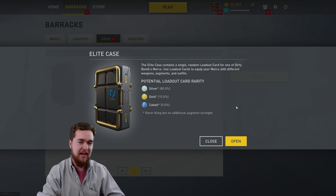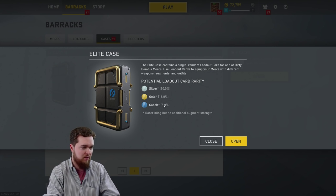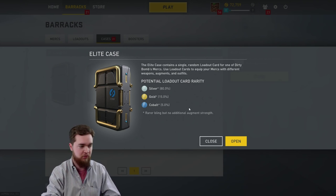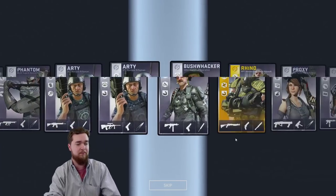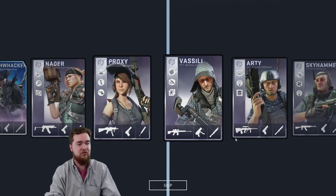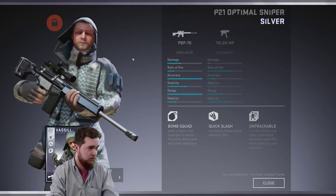Alright, so — second case of the day. You know what I like about this? It shows the probabilities. That was a 5% chance of getting the highest quality thing in the game — so that's 5% on the Cobalt one, and I got it my first try. Let's open our second case for the day — we're only going to do two. So no death stare this time, I promise. And we get a Vasili, which is the sniper class.